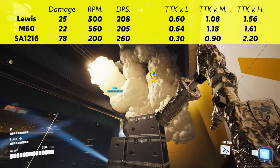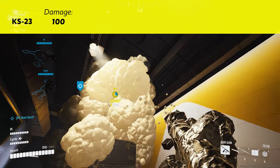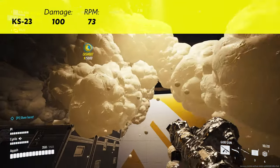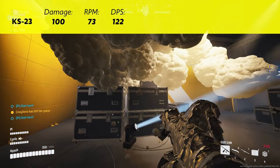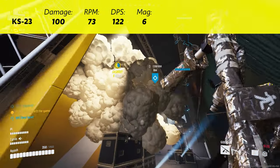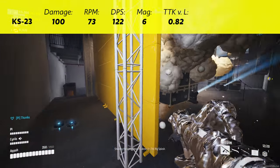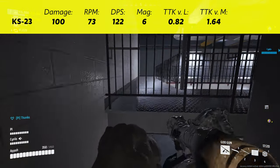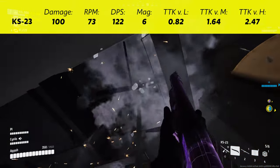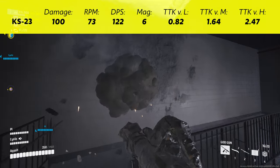Let's see how the KS-23 compares. The damage per slug is 100, the RPM is 73, giving it a pretty measly DPS of 122. You get 6 slugs per reload, giving us TTK values versus light of 0.82, versus mediums 1.64, and versus heavies 2.47.